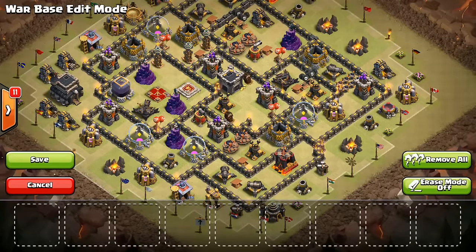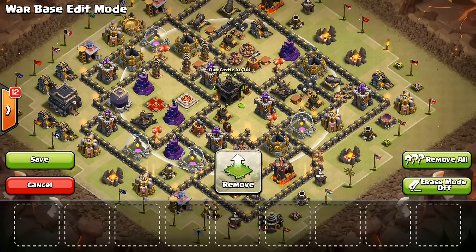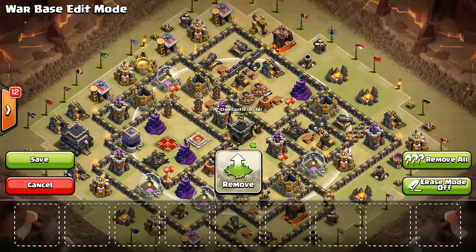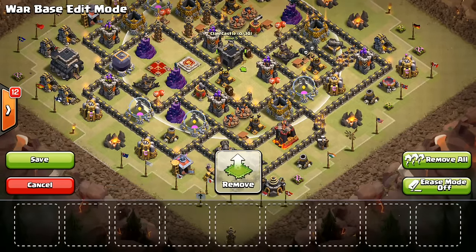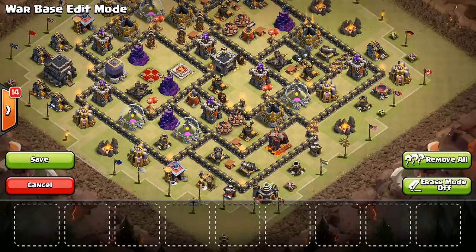It might be a little bit less common for people to use the queen to take out CC troops, just because of the new time issue with it being down to three minutes. But if someone tries it, the hound's going to take up a bunch of time. Even if the queen comes into the base with the rest of the kill squad, it's still going to take a while for the queen to get through that hound, and meanwhile everything else will be moving forward but she won't be helping out. If they decide to try to lure it out, make your CC not lureable — like this one. Make sure there are defenses outside the CC range on all sides. But if they do lure it out somehow, it's still going to take up time to bring the archers into the corner, drop the healer on them, and use the healer-archer trick on the hound. Make it difficult to lure out the CC if you're going to have a hound.